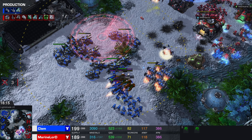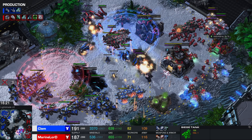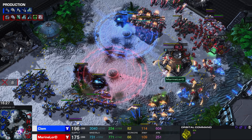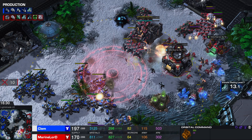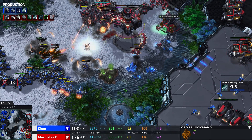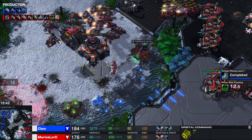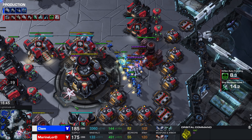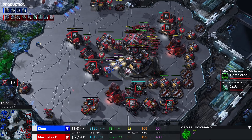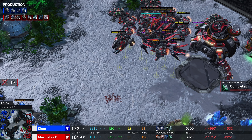At the same time, Clem is going for a drop, knowing his opponent has more Vikings. He's trying to see if the Vikings will be baited into the main base. The main base is kind of like the soft underbelly of the Terran — losing those production structures really, really sucks. It's probably not going to get too much done here, but look at the Marines that are forced back into the main base. The Medivac is very low on health — and that is 20 supply down the drain.